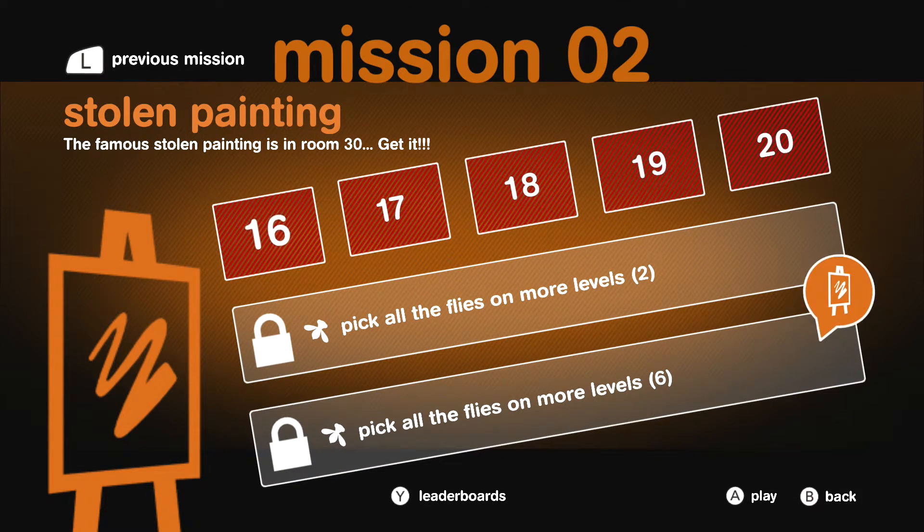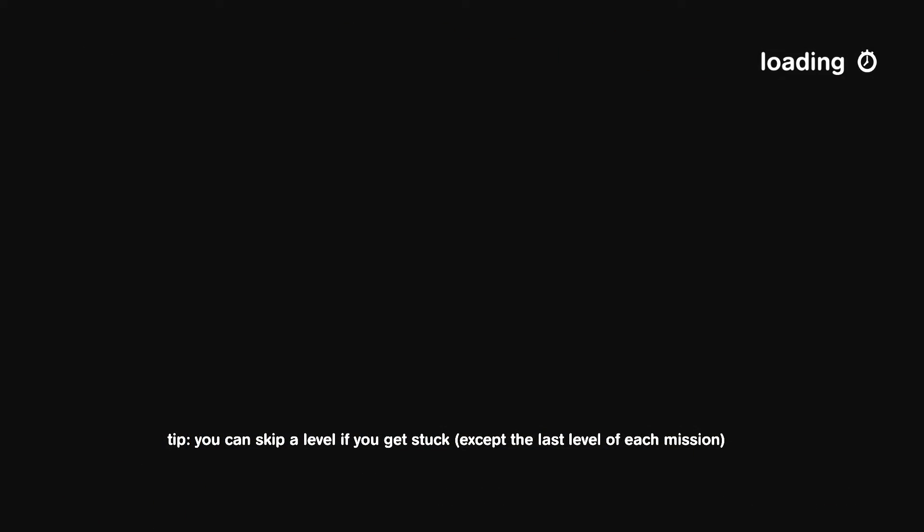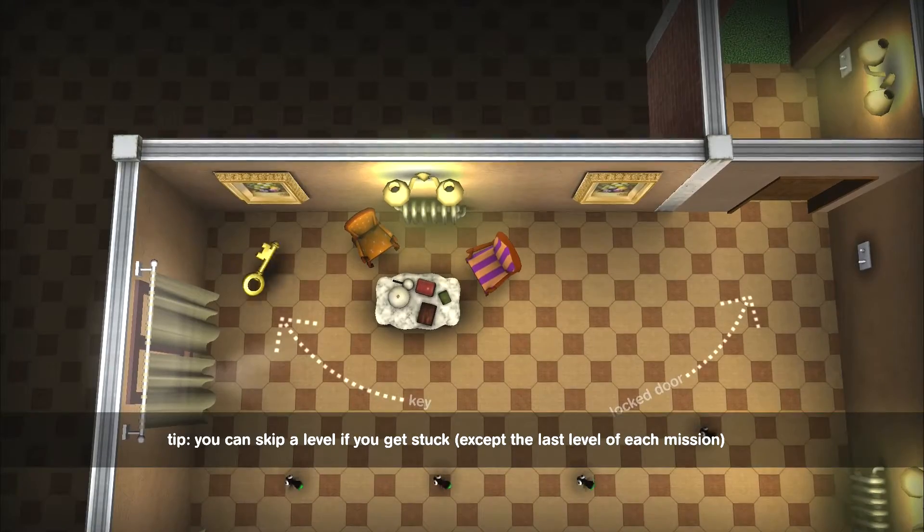Here we are in part two and we're going to be starting Mission 2: The Stolen Painting. The famous stolen painting is in room 30 - get it! So what I decided to do is go through the levels just to get to the end. I'll try and get all the collectibles if they're not too difficult, and if the levels aren't as difficult as they're claiming to be, I'll go back and try to 100% the game. You can skip a level if you get stuck, except the last level of each mission - but we're not gonna do that.